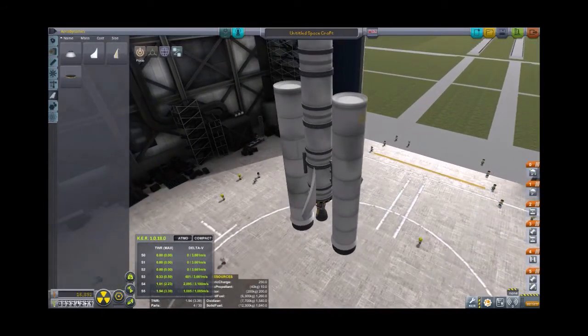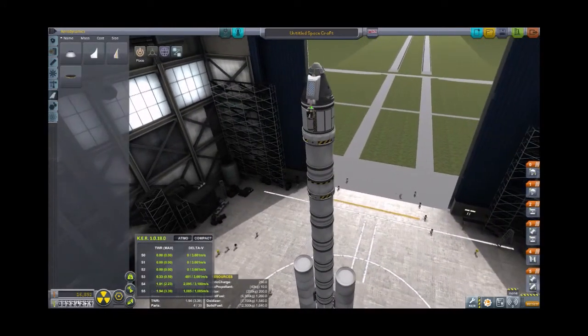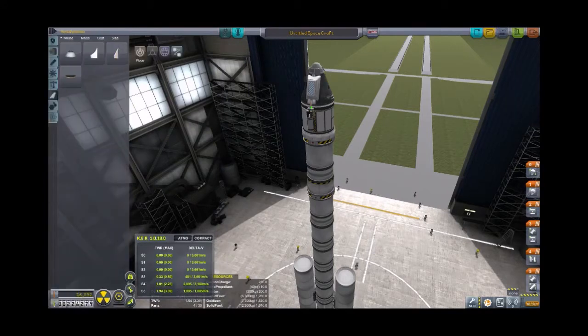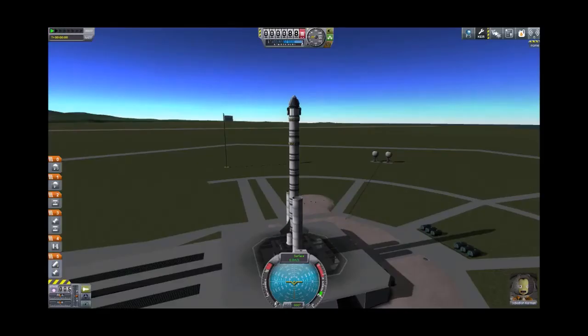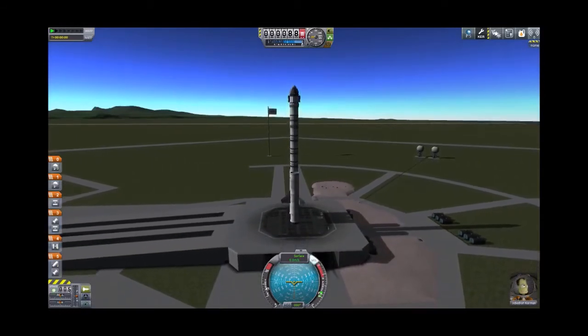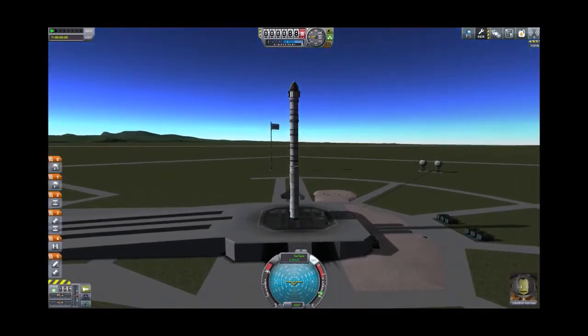So you've got two SRBs, a very long pointy rocket manned with appropriate science gear and staged correctly, it looks like. We will see if we can — well, we'll definitely get this into orbit. Is there just nobody in it? Oh, Jeb, get in there. Very nice. So with Jeb aboard, this may immediately spin out and be humorous and fun. We do have our pilot aboard though, so we do have SAS. Let's see if we can get this in orbit.